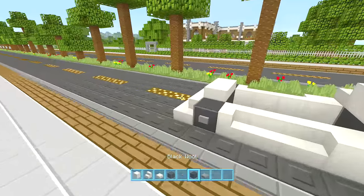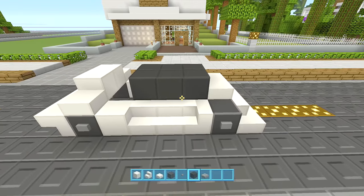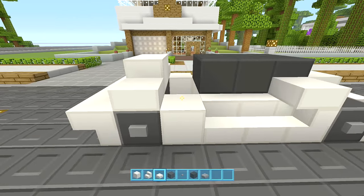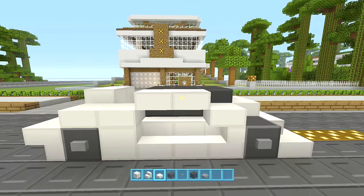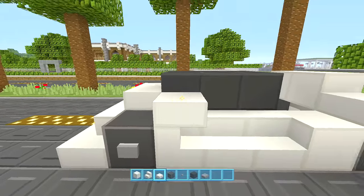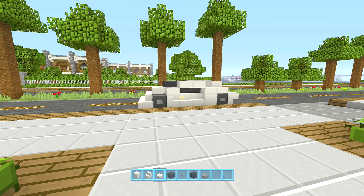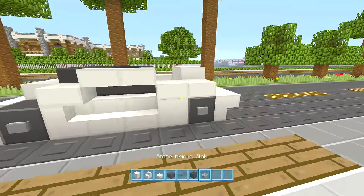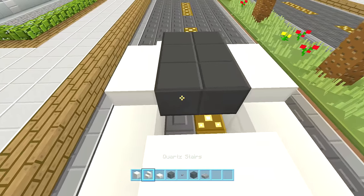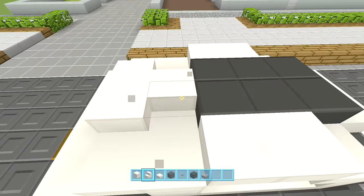Take your black wool and just place in one, two, three like that, and then to finish it off take your quartz slab and place a block there and there, and then a block there and there — so there's this little gap here that's a window. Do the same on the other side. You can kind of see that it's starting to take shape. The only thing left to do now is add a spoiler at the back and also fill in this little gap here. Place in some steps like that — there we go, that makes a cool shape.